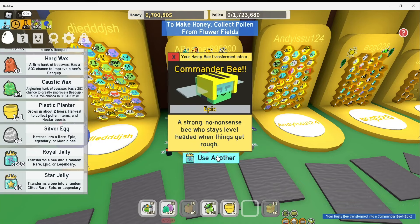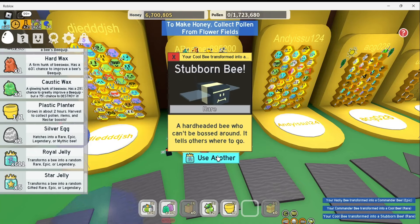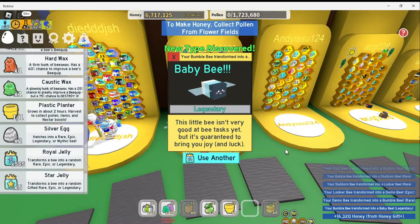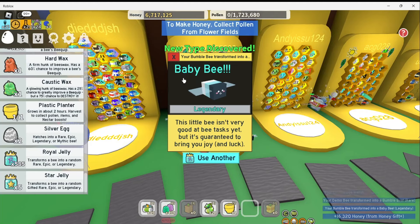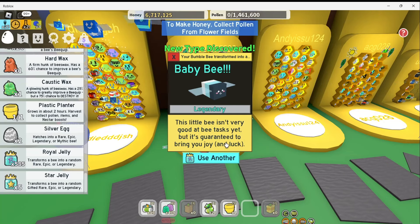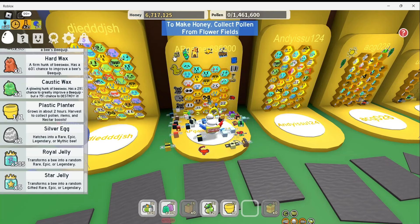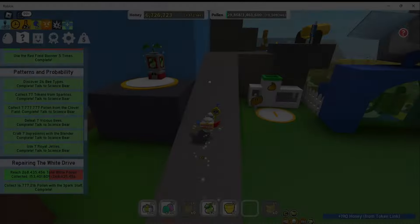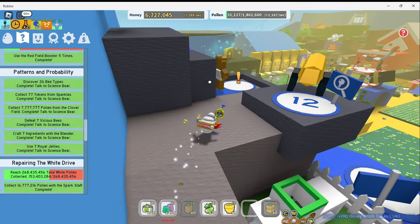Let's keep going to try and get a new kind. I got a new type of bee — it's Baby Bee, it's legendary! This little bee isn't very good at bee tasks yet, but it's guaranteed to bring you joy and luck. Let's keep it. Now let's talk to the science bear.